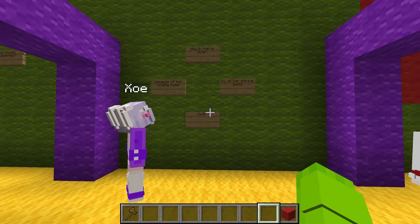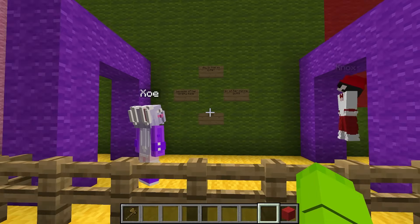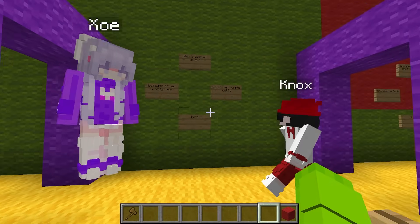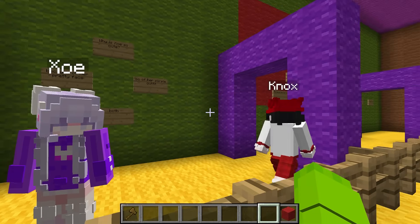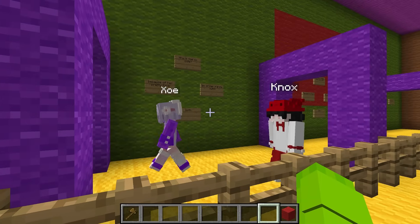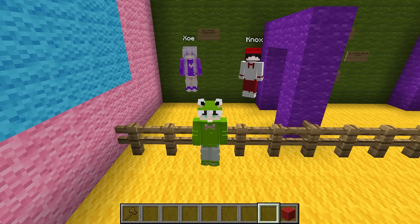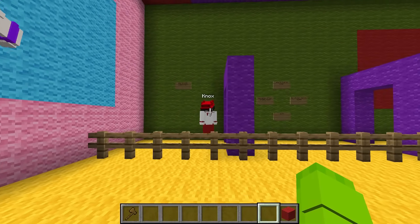This is so easy. Next question is: why is Zoe so cute? Because of her pretty face? Or because of her purple outfit? Both, both, both, both! Good job, Dax, that's correct! Oh, this is way too easy. You guys should have got better questions. This next question is open-ended. Dax, you have to say who should subscribe to our YouTube channel? Everyone watching the video right now should subscribe. That's correct! That was so easy, guys. I got all four of these questions right, but that was honestly pretty fun too.